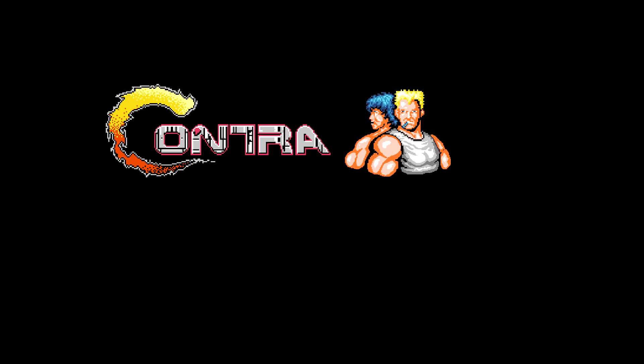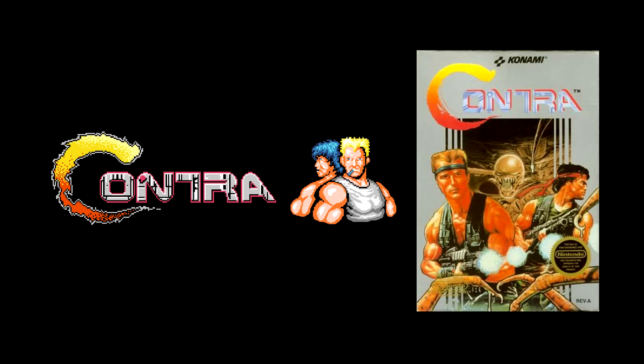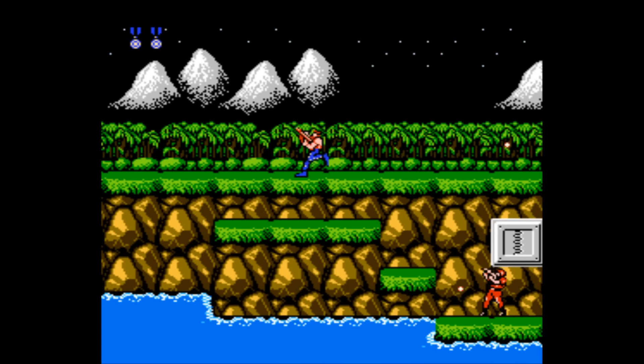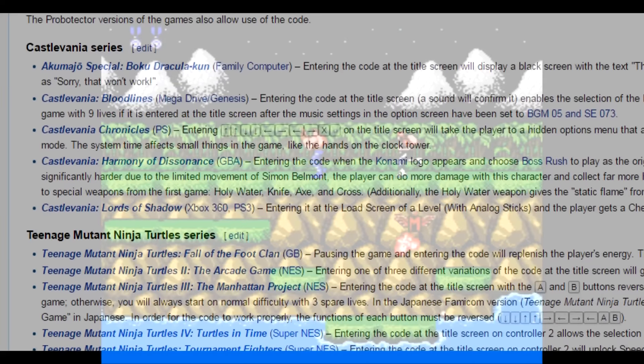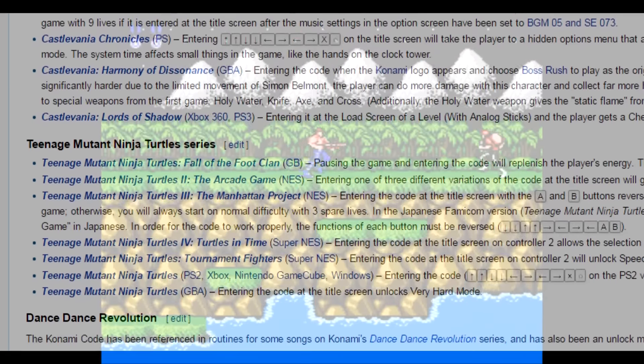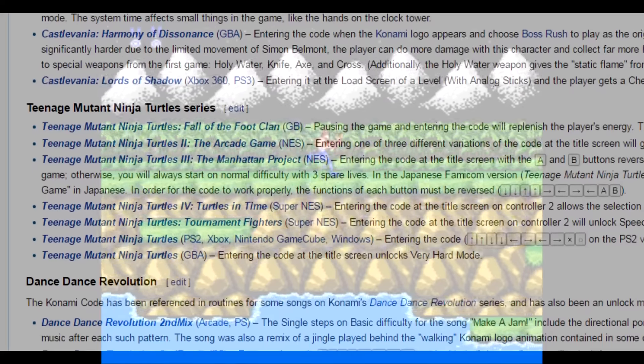The Konami Code, certainly one of the most well-known cheat codes in gaming history. It's cited most frequently for its inclusion in the 1987 NES classic Contra, but in reality it's actually present in nearly 100 other Konami titles, as well as countless references by other companies, and even sites like Google and Facebook. But did you ever think to yourself, where have all the cheat codes gone in recent years?